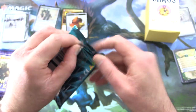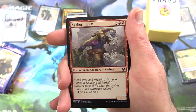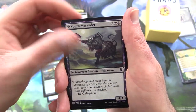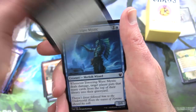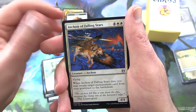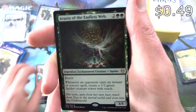Moving on — Theros Beyond Death. There is still a chance for at least one Titan, so we'll keep our eyes peeled. We have Deny the Divine, Nyxborn Brute, Relentless Pursuit, Nyxborn Marauder, Voracious Typhon, Snakebeast, Skophos Warleader, Mya's Grasp, Towering Wave Mystic, Daybreak Chimera, uncommon Zarkon of Falling Stars, Mystic Refill, Blood Aspirant, and the rare is Raster of the Endless Web.